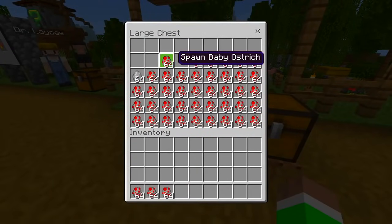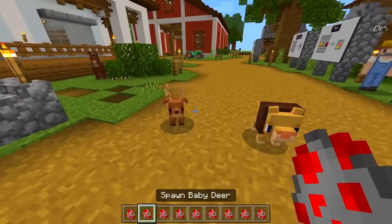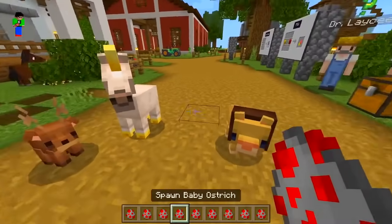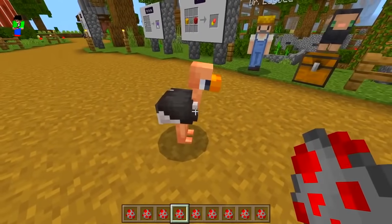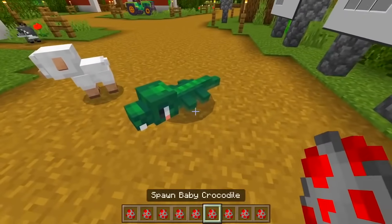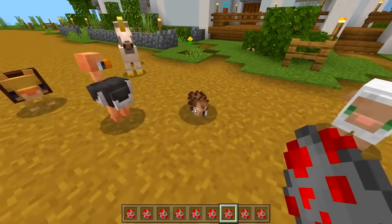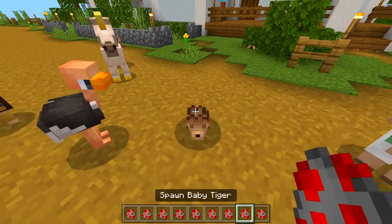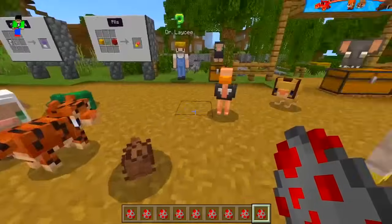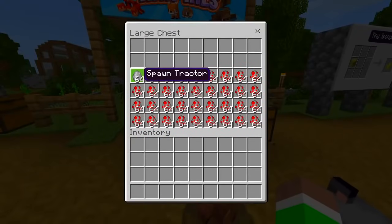There's an elephant on top of the chest. Let's see what else we got - a baby lion, baby deer, baby unicorn with a little rainbow, baby ostrich, baby white sheep, a baby crocodile - look how cute it is. We got a porcupine, baby tiger, and a snake. There's so many - let's clear the inventory.